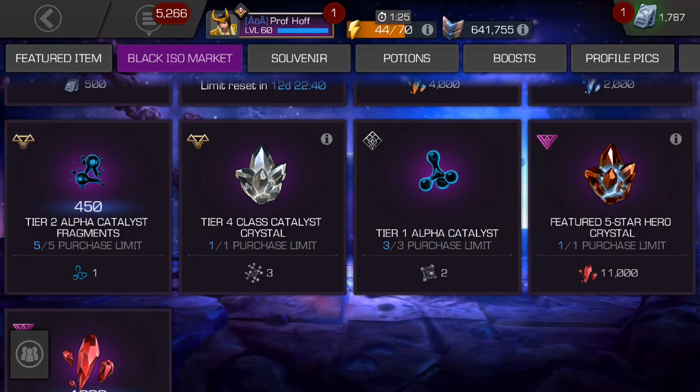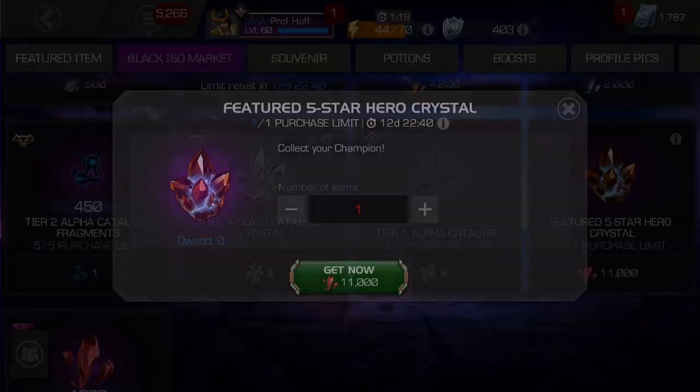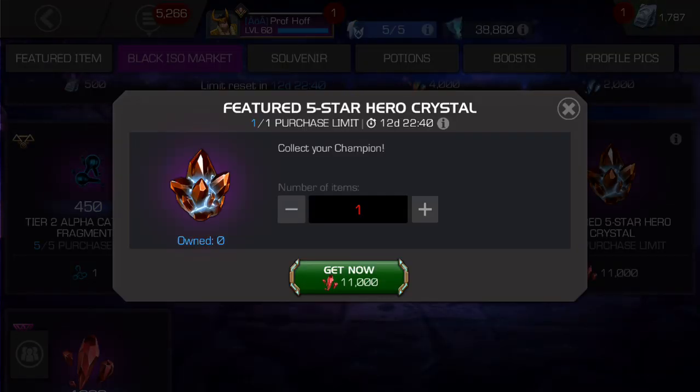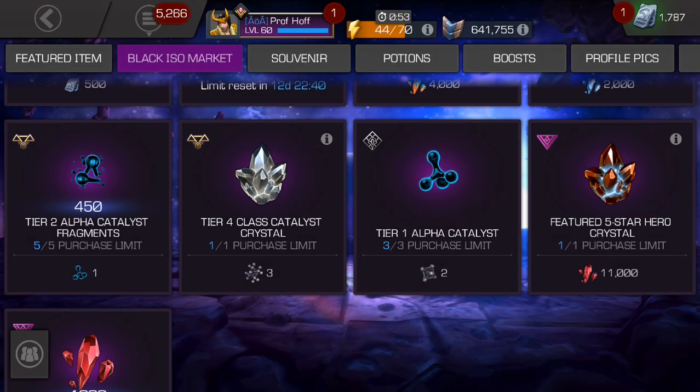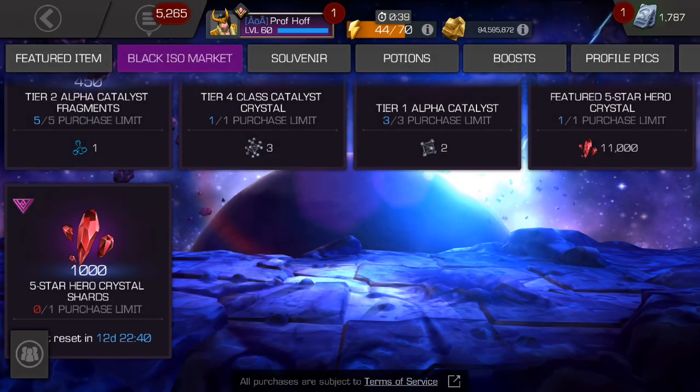The final two things were the headlines of the announcement. The featured five-star hero crystal for 11,000 shards — this really varies on whether or not you think it's worth it to go for the featured five-star. Personally, other than Cole and Namor, I've got blade maxed out, so I would not go for this right now, even though it's quote unquote free since it's a trial for a week. But if you need Blade or want to try to get Cole or Namor, you're going to have a hard time finding a better deal than essentially 4,000 five-star shards off the retail price. And lastly, 2,000 four-star shards for 1,000 five-star shards — you better believe I'm going to do that. Purchase confirmed.